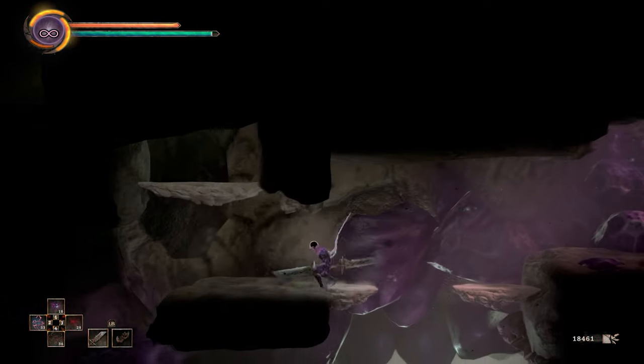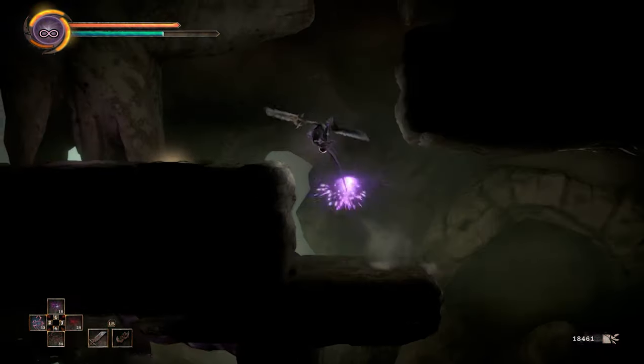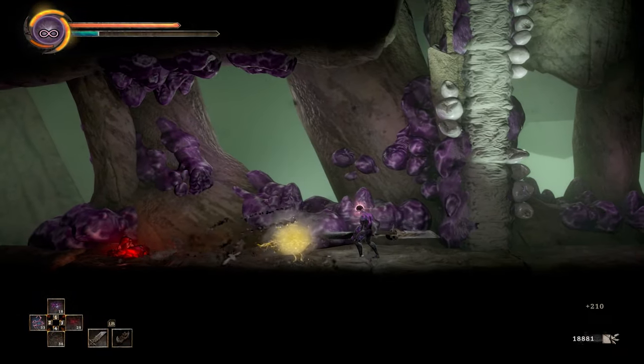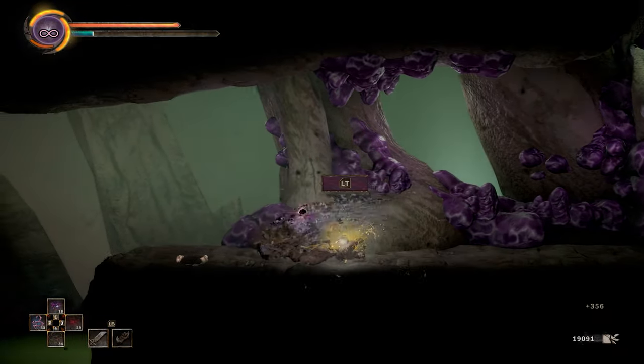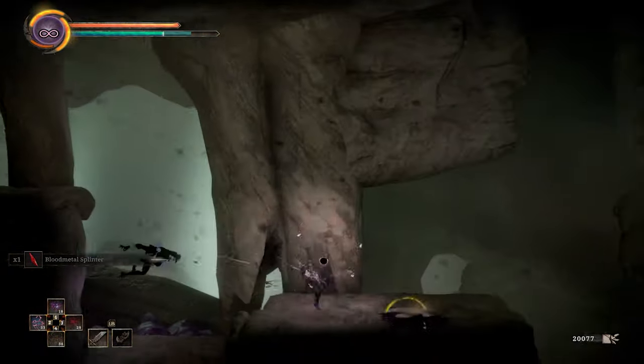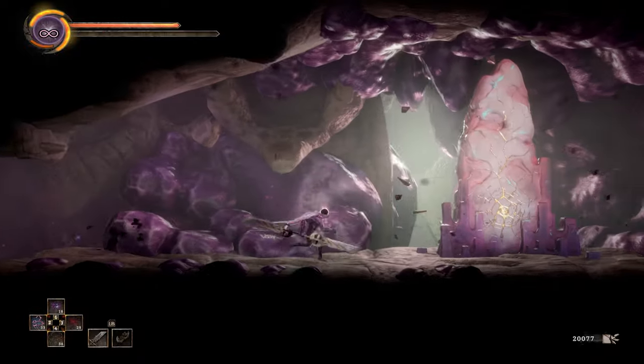Start heading to the left and take the path you see me take here in the video. You'll get to a point where it's time to start smashing enemies one or two at a time. Carry on, and when you get to the two lurkers begging for that exploding ball to drop, relieve their stress and drop the ball so you can head back to rinse and repeat.